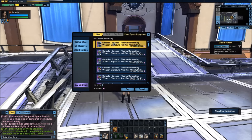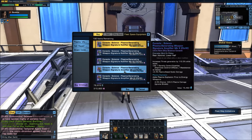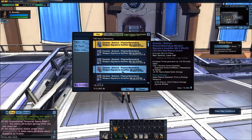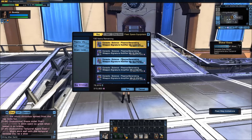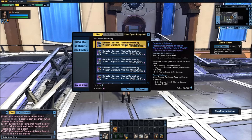As I interact and access the store, you can see my fleet has quite a few things available. There are weapon signature nullifiers and weapon signature amplifiers. Weapon signature nullifiers reduce the amount of threat you generate, while weapon signature amplifiers increase the amount of threat you generate. If you are a threat tank who wants everybody shooting at you, you want weapon signature amplifiers. If you are not a threat tank, you want weapon signature nullifiers.